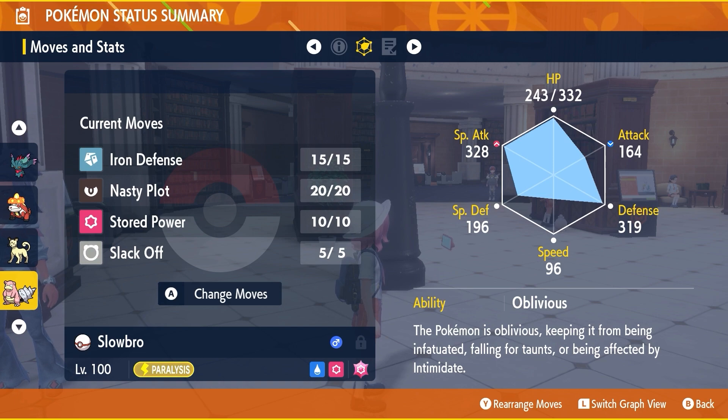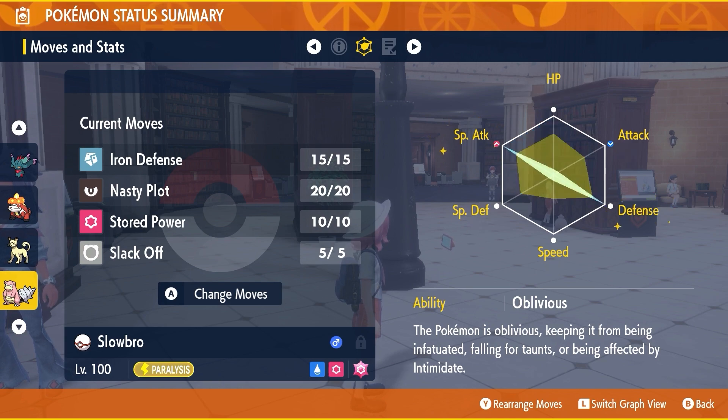I used a Modest Mint to change its nature to Modest and have Oblivious as its ability. I maxed EV trained its special attack and defense, and trained everything except attack.